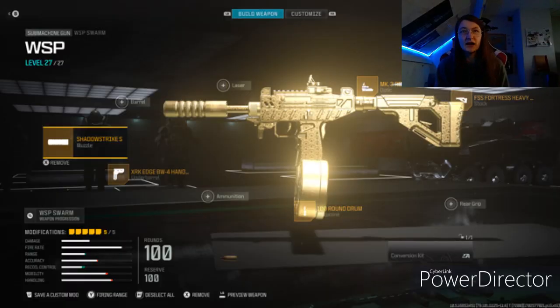100% this is the VSP Schwarm. I will start with the muzzle — it's the Shadow Strike Suppressor. There's no barrel, no laser. The optic is the MK3 Reflector. There's the FS Heavy Stock, no rear grip, and a 100 Round Drum Magazine. The underbarrel is the XRKVB four hand stop — the first one. And that is the build for this VSP. But I have one more.